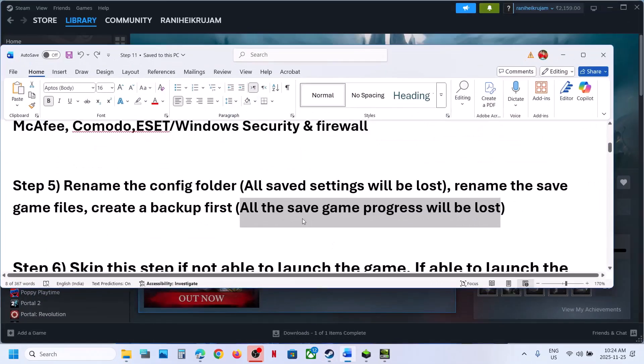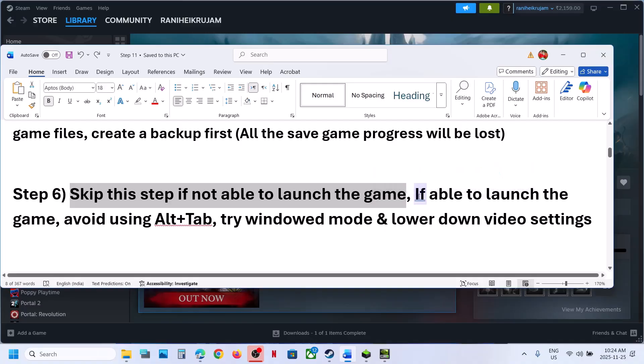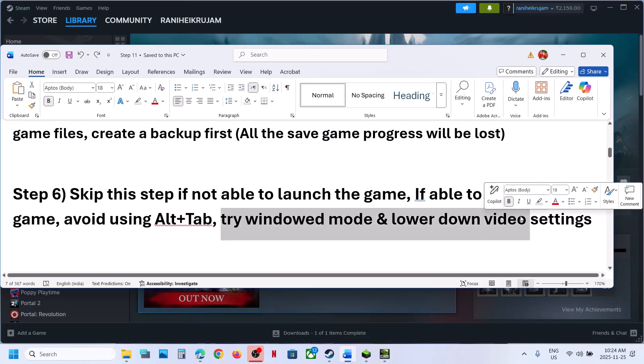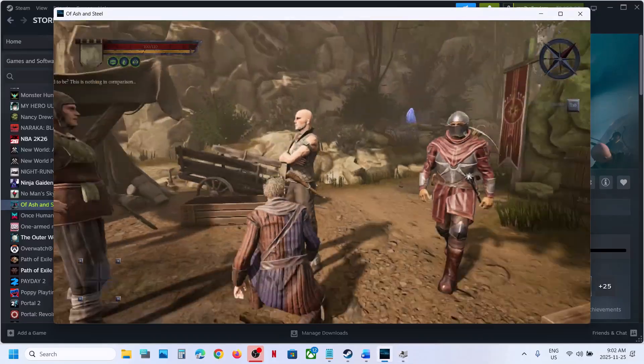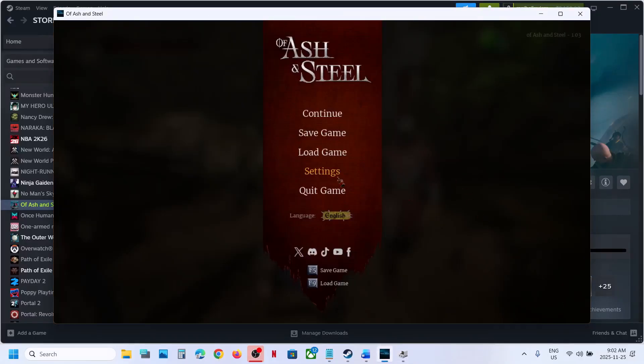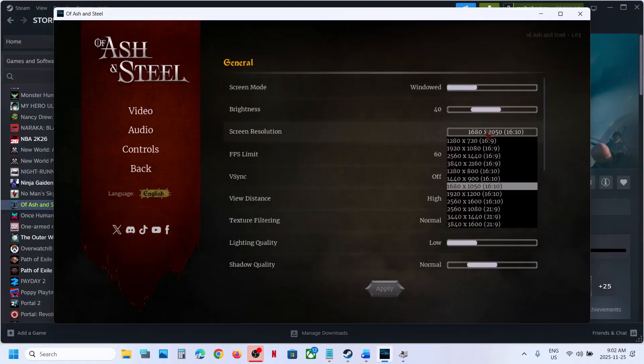Still not working? The next step applies only if you're able to launch the game but it's crashing. Avoid using Alt+Tab while playing. Try Window Mode and lower down video settings. You can also turn off FSR and then check. Once you launch the game, go to Settings, then Video. Switch to Window Mode.